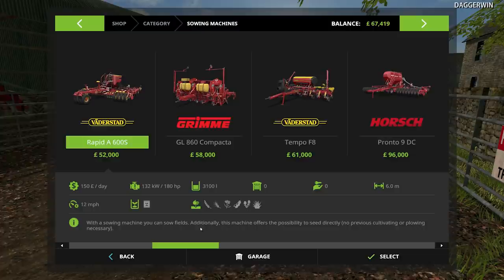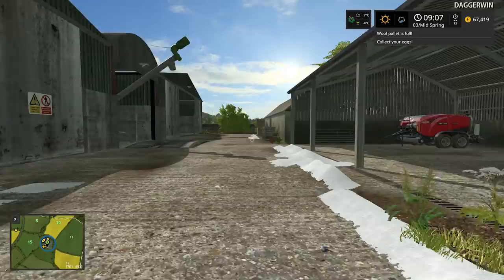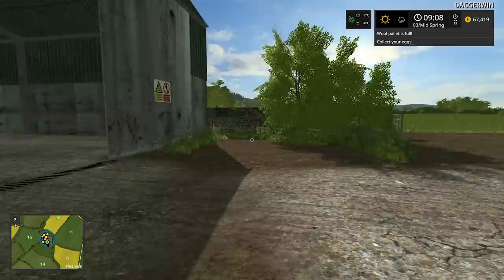It says: 'Additionally this machine offers the possibility to seed directly — no previous cultivating or ploughing is necessary.' So it isn't a direct drill. We're definitely going to have to cultivate first, but I don't think that's a bad thing — it's quite good. And for fields like the oilseed rape field it's definitely necessary anyway.